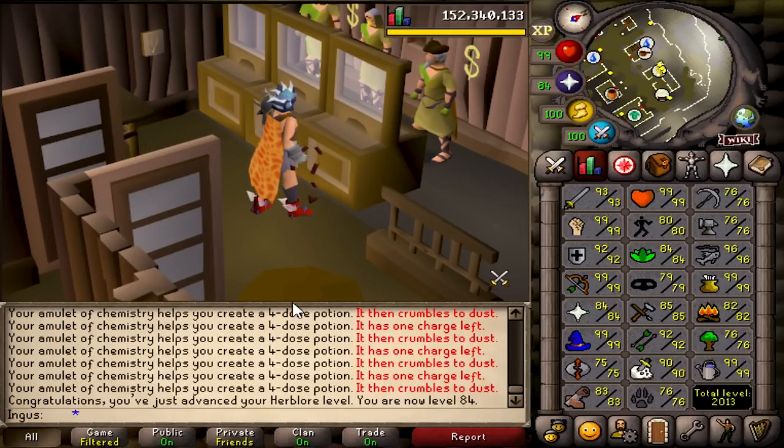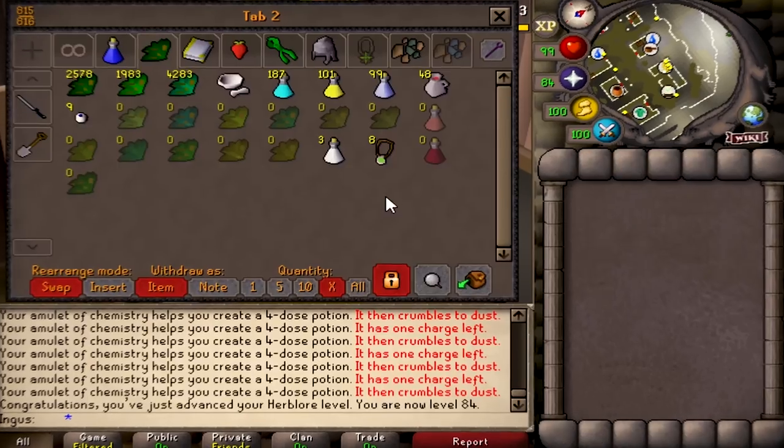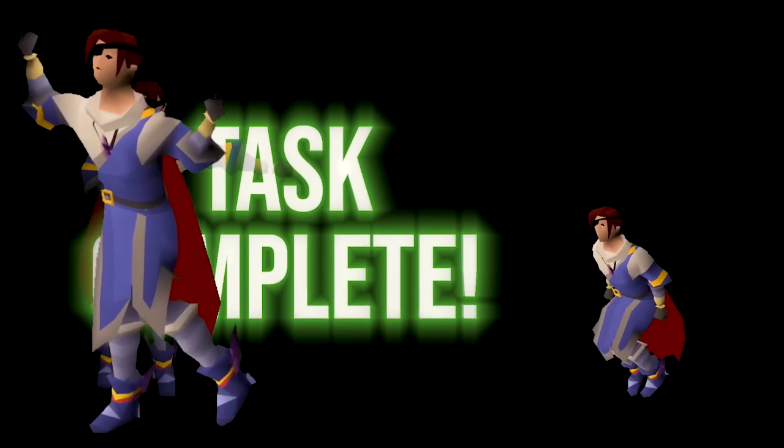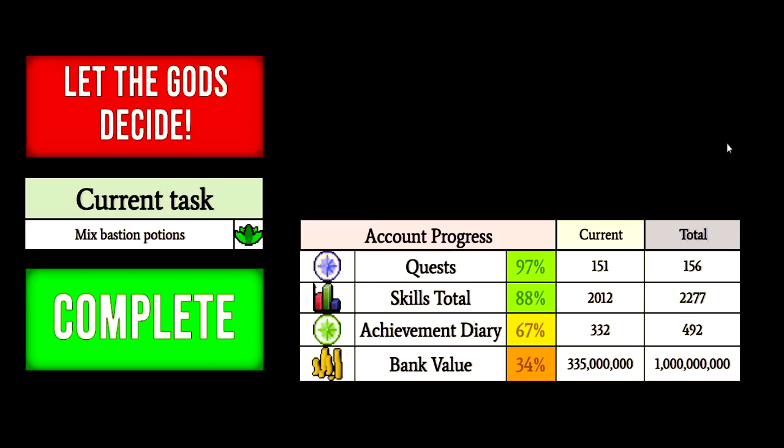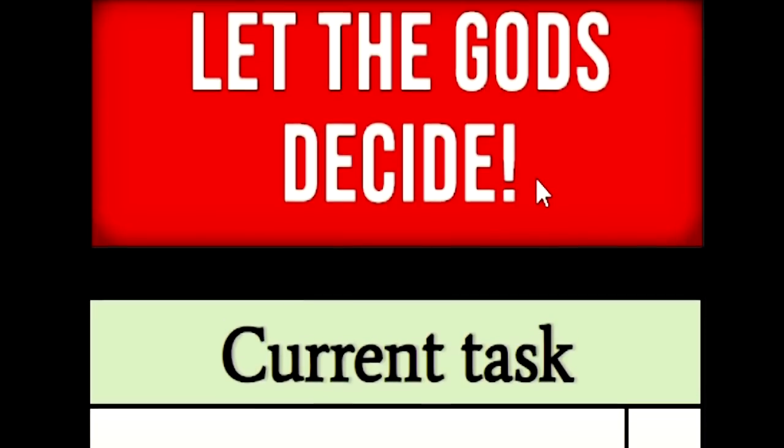We can upgrade antifire potions now. Let's get the next task. I completed a task — time to press the button. What do we got next?